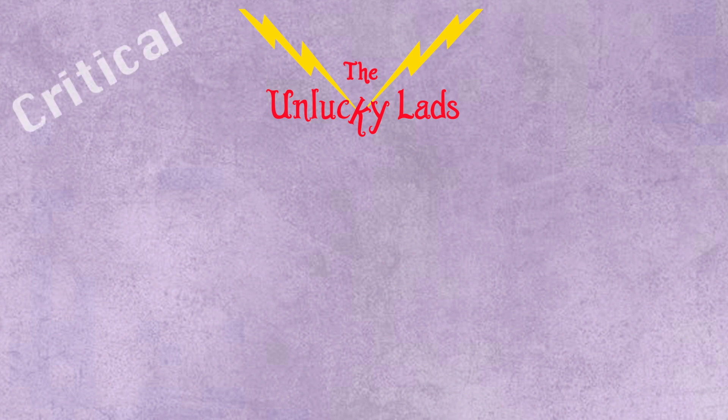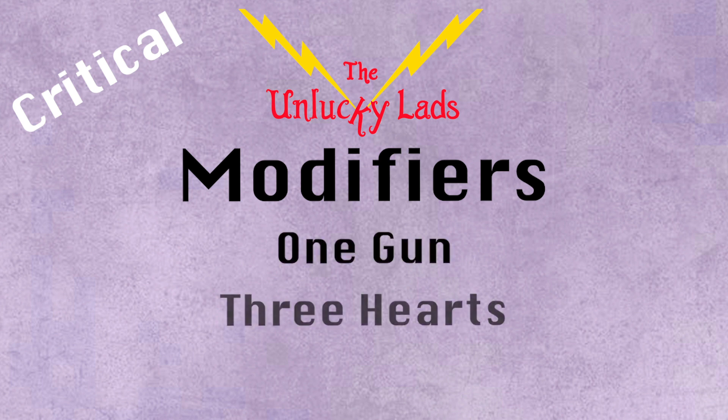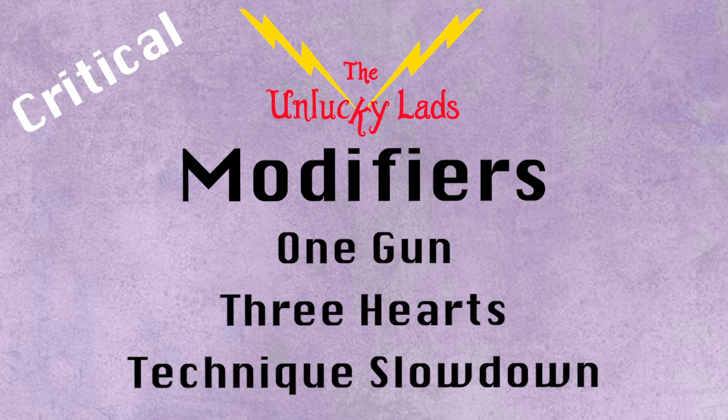Starting with critical, the modifiers this week will be One Gun, Three Hearts, and Technique Slowdown.